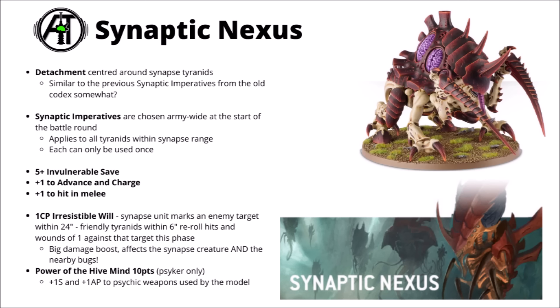I'll go through the full table in the full codex review. A couple of stratagems that jumped out were Irresistible Will for 1 CP, where you mark an enemy target within 24 inches of a Synapse unit, and friendly Tyranids within 6 inches get to reroll hits and wounds of 1 against that target this phase. That could be really quite a good buff to a ranged Tyranid gunline — a whole clutch of Maliceptors or Exocrines with big rerolls, particularly useful against one tanky enemy unit.